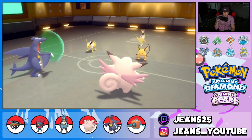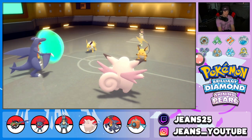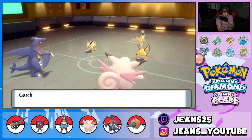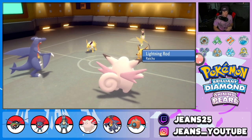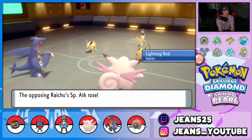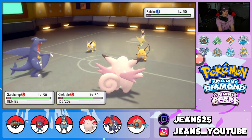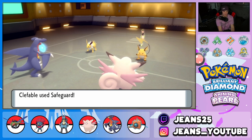Yep, there goes the Fake Out — let's set up the Safeguard. Discharge flies through into Lightning Rod, that's fine by me. Lightning Rod means electric moves can't hit my Garchomp, and Safeguard is out so Nuzzle can't really give us paralysis. I really do like that — it'll be good for us.